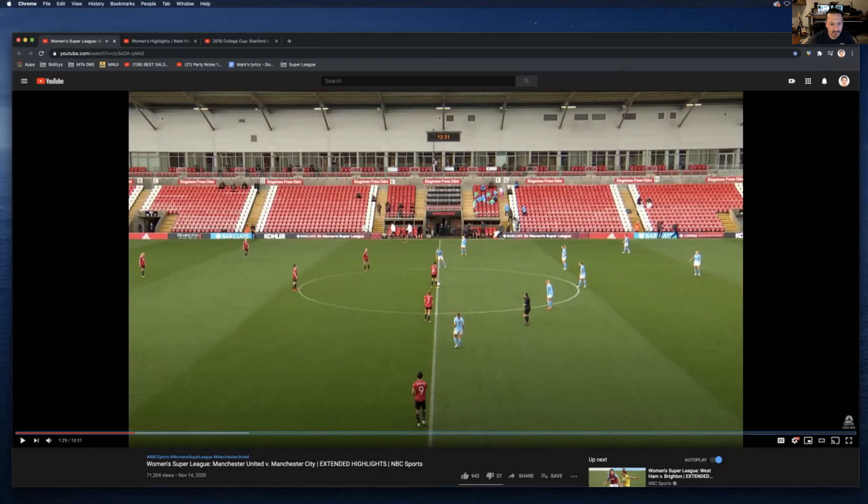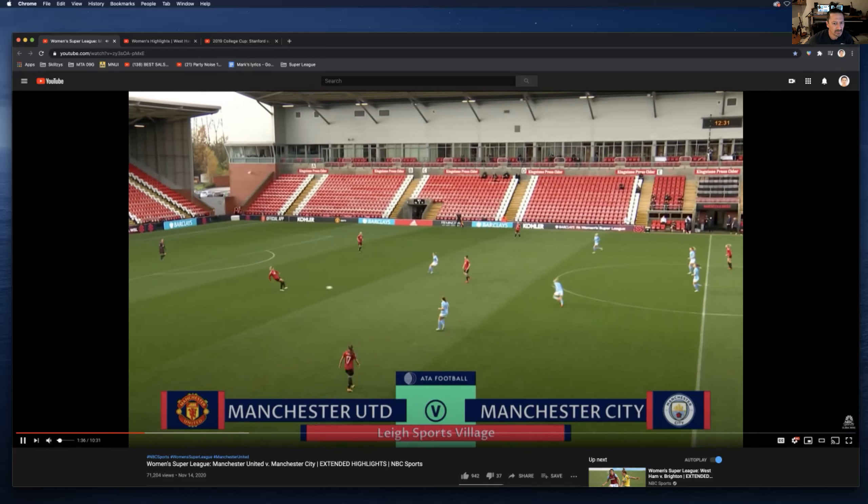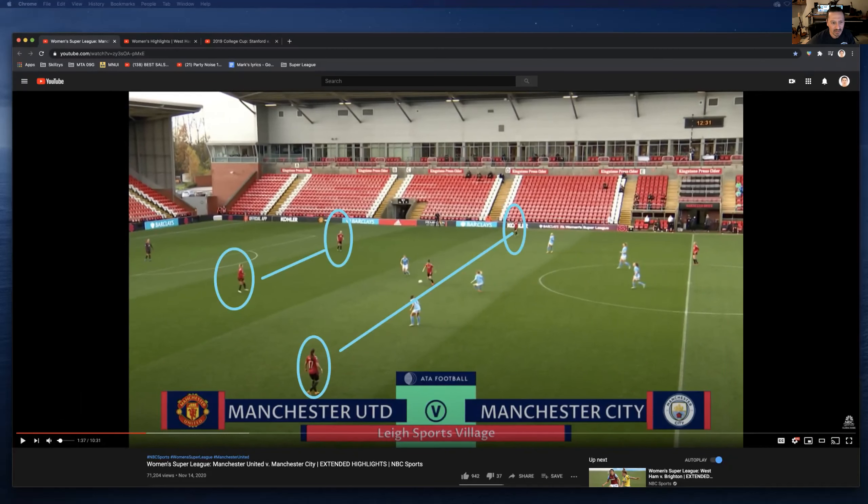When we start talking about our back four, these are just highlights. We're going to talk about this a lot. Notice that this is the Man United back four. You're going to see this a lot where the two center backs are at one level and the two wide backs are at another level. When the red team has the ball and they're trying to build out of the back, you're going to see this trapezoid shape quite a bit.